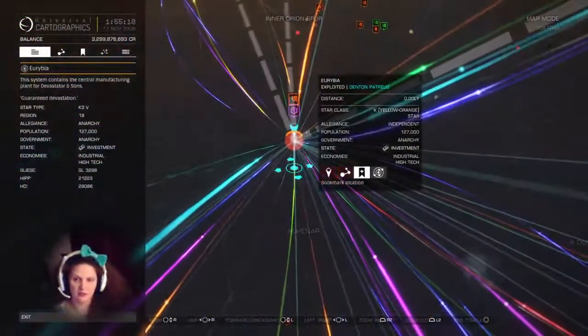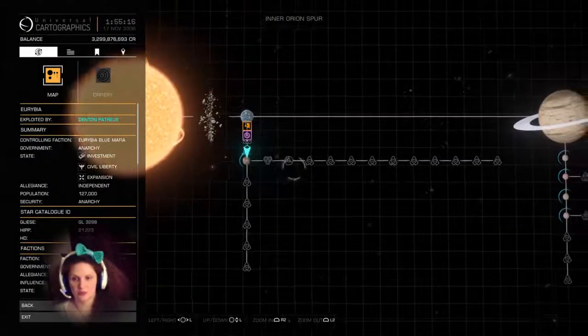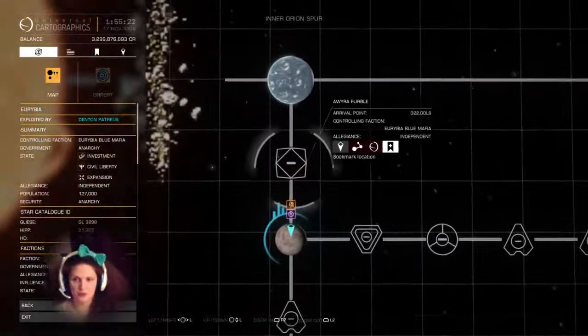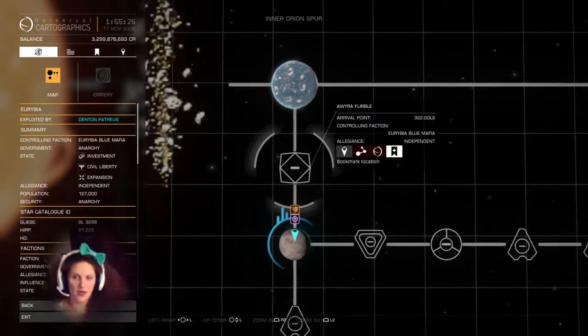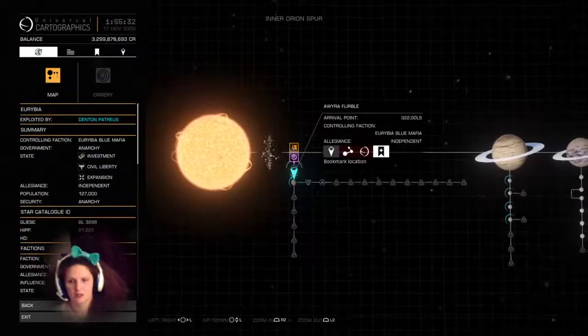I just used a normal station in Eurybia. I did submissions and got enough rank to be able to unlock the invitation to Liz Rider.